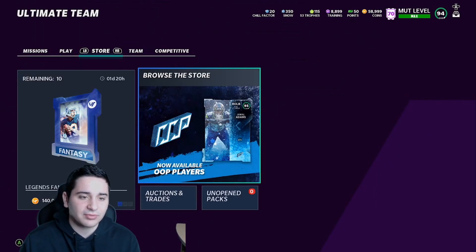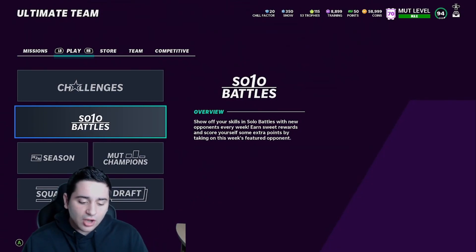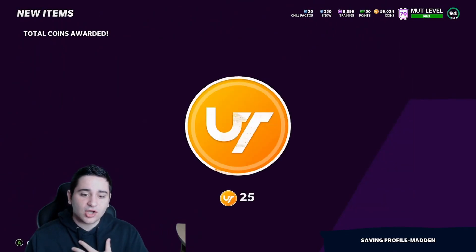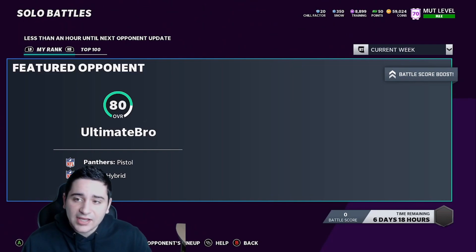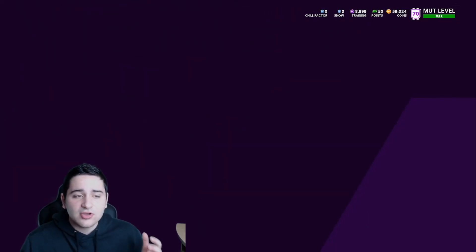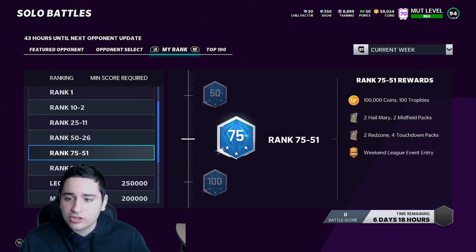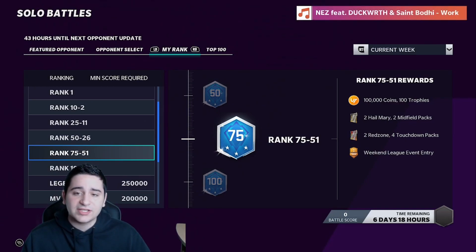Those are the snow methods - the best ways to get snow, whether buying or playing for it. Now it's time to get into the XP methods. It is Monday, solo battles have reset. If you're on your main account and trying to grind your XP, go play solo battles. I talk about this almost every week - you get 300k plus every single Monday plus a bunch of trophies. Solo battles is the best method to grind, same goes for weekend league and solo challenges. Look right now - I got ranked, 100k plus two midfield, two red zone, and four touchdowns which is 200k, two red zones is 50k, so 250-370k just from playing solo battles.